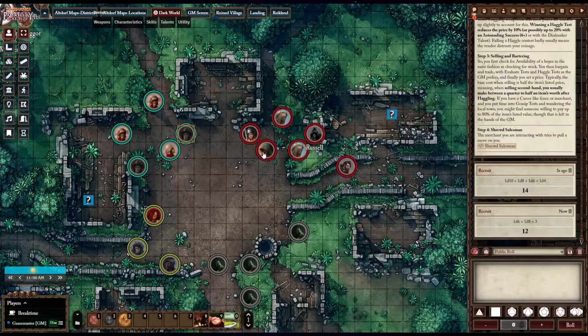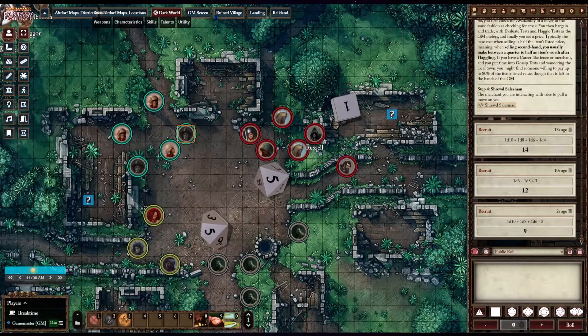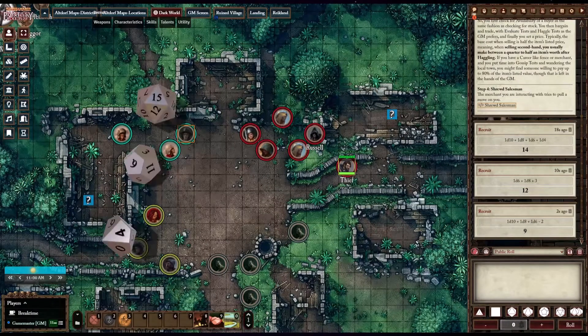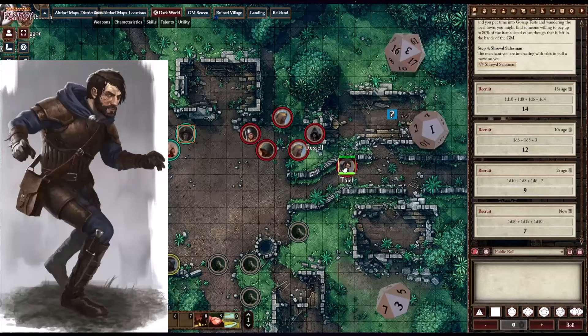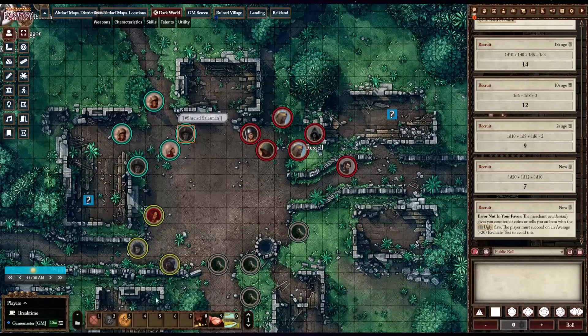Get this module. The Dice Tray module adds dice buttons near the chat message area to help your players roll dice with ease. This combo module pairs extremely well with the Dice So Nice module because it streamlines rolling dice in Foundry Virtual Tabletop.